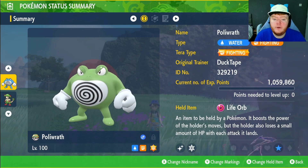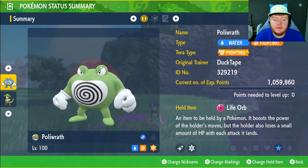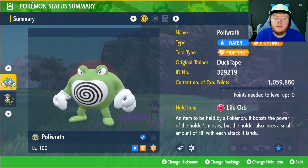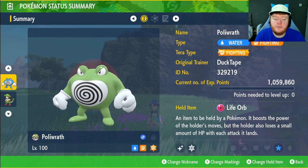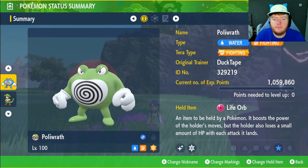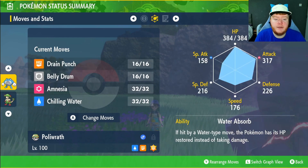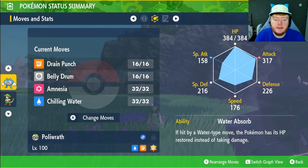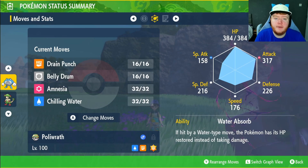We're going to be running the Fighting type Tera, the held item Life Orb. This increases our damage output by 30% but we do lose a small portion of HP every time we land an attack. You can get this from the Mesagoza Deli brochure. EVs in HP and Attack, Adamant nature, you want max IVs in everything except Special Attack.